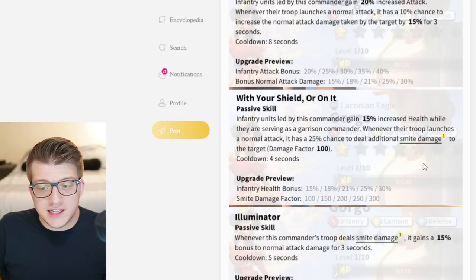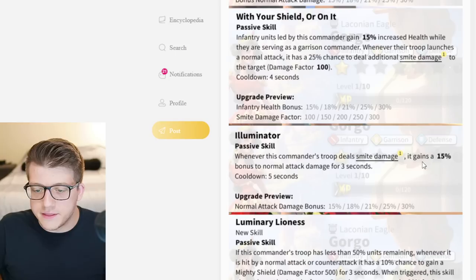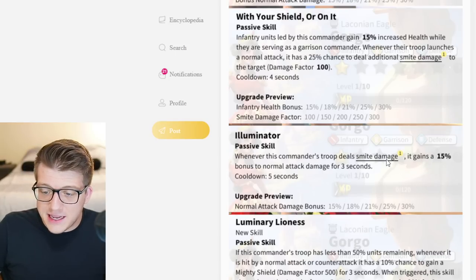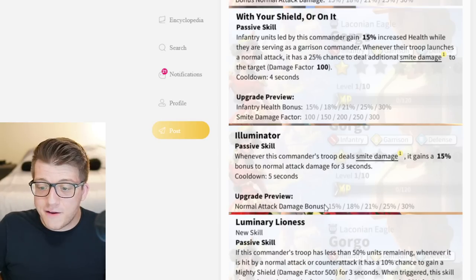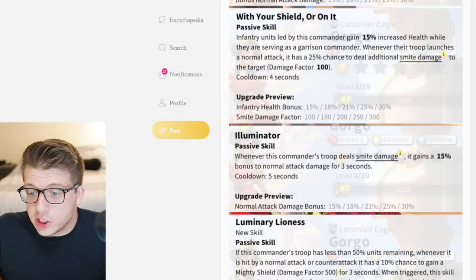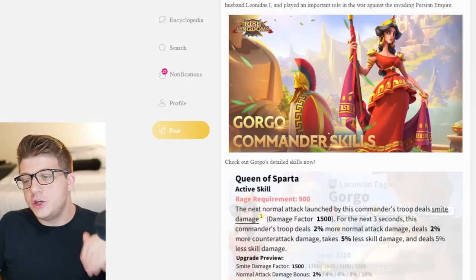Her second skill gives 40% attack, and when you launch a normal attack there's a 10% chance to increase normal attack damage taken by the target by 30% for three seconds — very powerful. Her third skill at one point deals 100 damage factor on a 25% chance with normal attacks. Her fourth skill, just by unlocking it, gives 15% more normal attack damage for three seconds whenever smite damage is dealt.